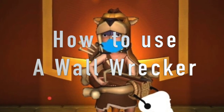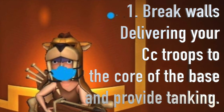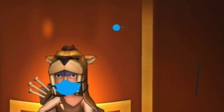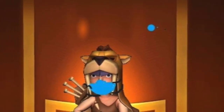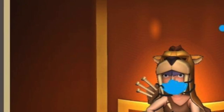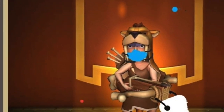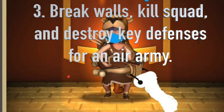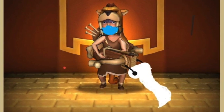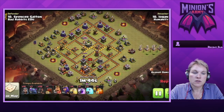The wall wrecker has basically three purposes. First, you can use it as a tank to protect your other troops and set clan castle troops into the center of the base. Second, you can use it as a tank and then break the wall wrecker apart to make the clan castle troops join up with your other troops. Third, you can use the wall wrecker as part of a kill squad to take care of the enemy queen and clan castle troops, and then follow up — even with an air army. Most people use it with ground armies, but some use it with air armies too.